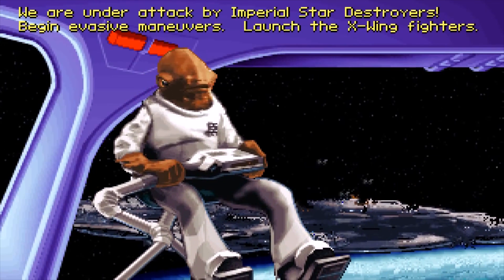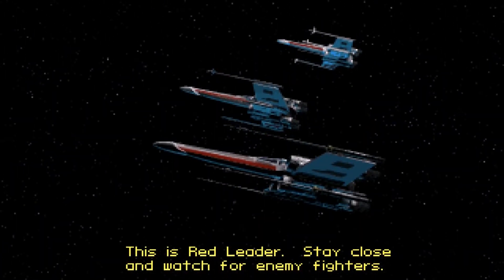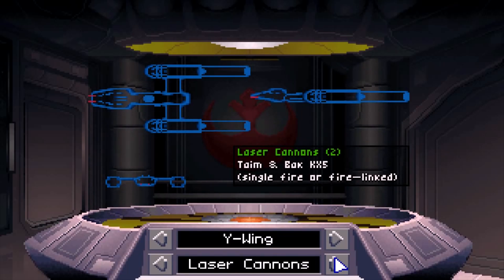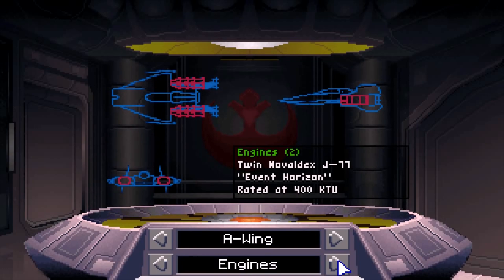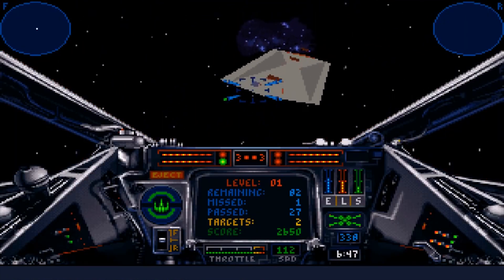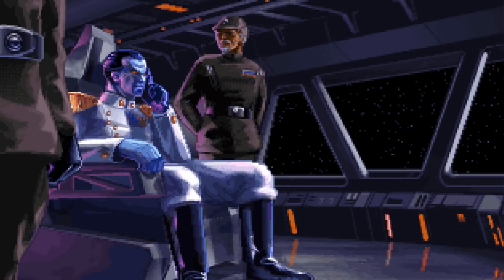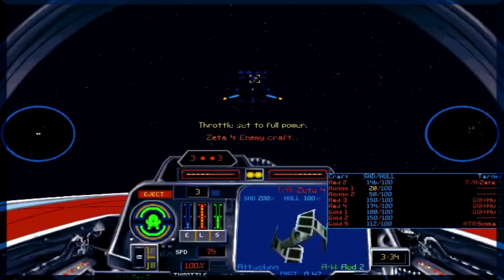Zeitlich war die Handlung vor dem großen Angriff der Rebellen auf den ersten Todesstern angesiedelt, bot aber unabhängig von den Filmen eigene Missionen, die von einfachen Dogfights über Eskortaufgaben bis hin zu Angriffen auf Großkampfschiffe reichten. Neben X-Wing konnte man auch die Cockpits von A- und Y-Wing nutzen. Eine spätere Erweiterung erlaubte außerdem den Einsatz von B-Wing-Schiffen. Sämtliche Kämpfe fanden im Weltraum statt; Ausflüge in die Atmosphäre oder den nahen Boden von Planeten waren nicht möglich. Im technisch verbesserten Nachfolger TIE Fighter wechselte man die Seiten und übernahm die Kontrolle über imperiale Jäger, während X-Wing vs. TIE Fighter die Reihe auch um Mehrspielerschlachten für bis zu acht Piloten ergänzte.